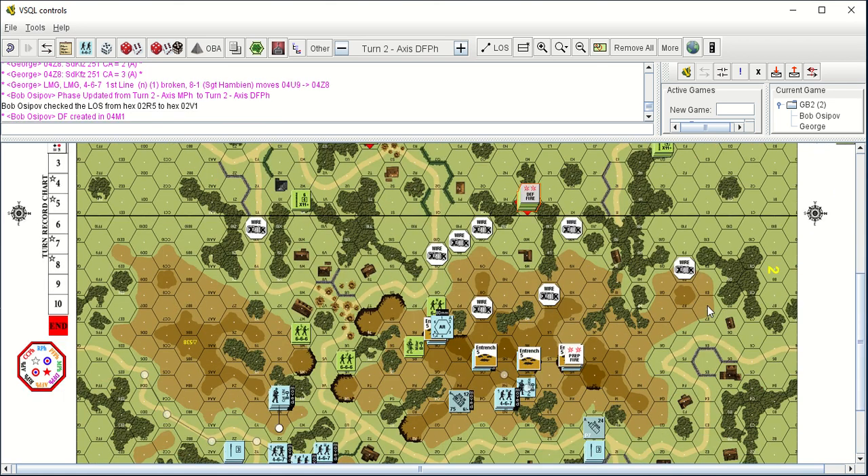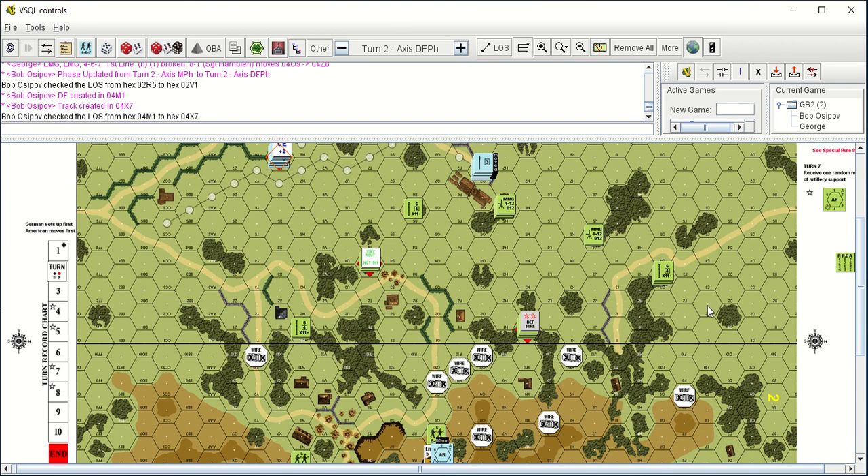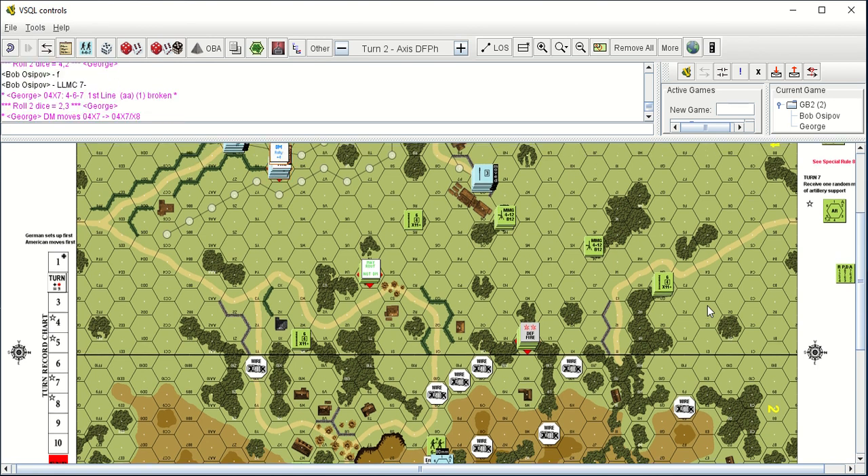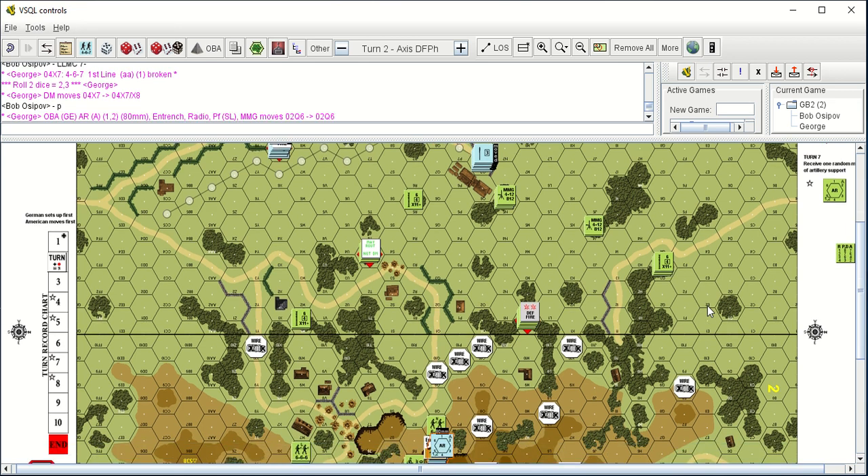Checking in the west — defensive fire. Three morale check, leader needs six or less, and failed. So leader broke. The squad failed and made it.